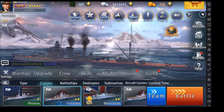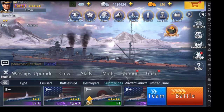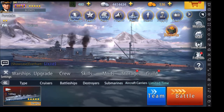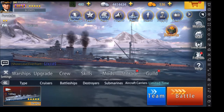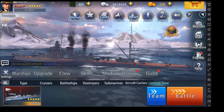The first category is cruisers. We have battleships, we have destroyers, we have submarines, we have aircraft carriers, and we also have a special limited time one. The limited time ship can be any of the five groups that you can have, but you only have them for a certain amount of times.